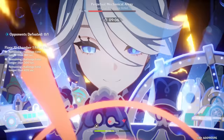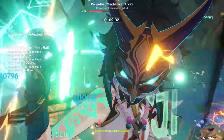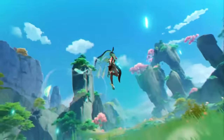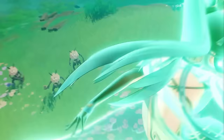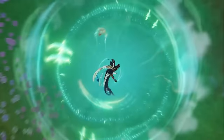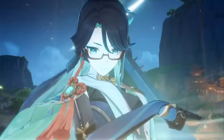Unfortunately, Xiao has remained a low-usage character for Abyss. As a DPS character, there are far many others who can outshine him. Comment down below to let me know which character you're pulling for on the 4.4 banners. Don't forget to hit that like button and subscribe for future Genshin Impact and Honkai: Star Rail videos. I wish you the best of luck everyone — till next time.